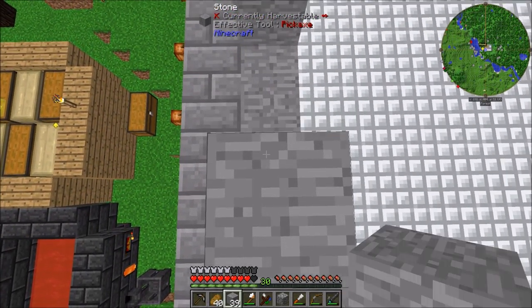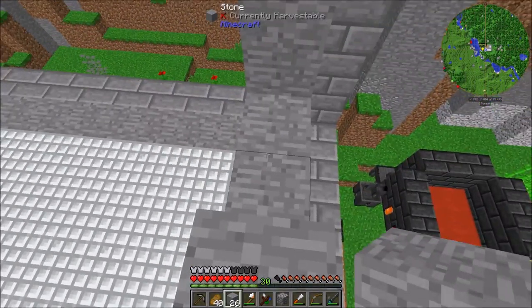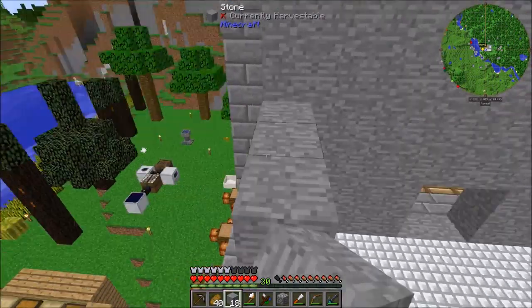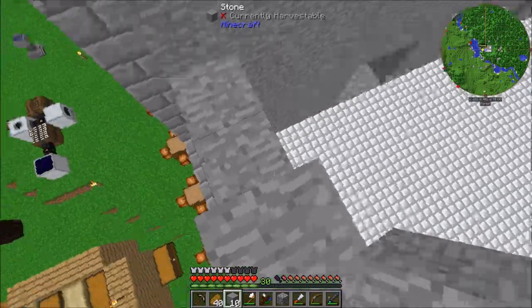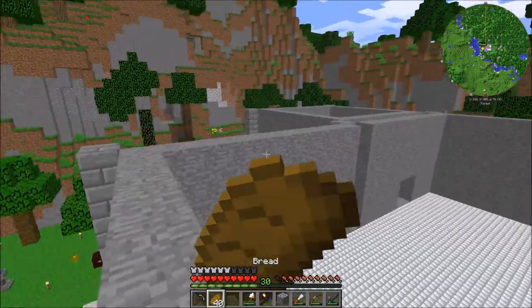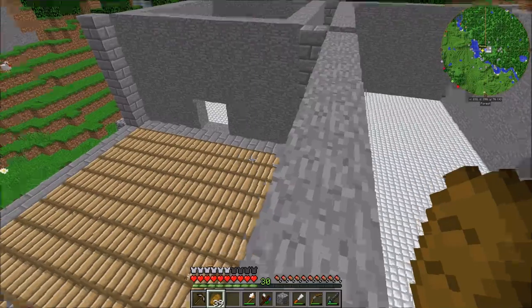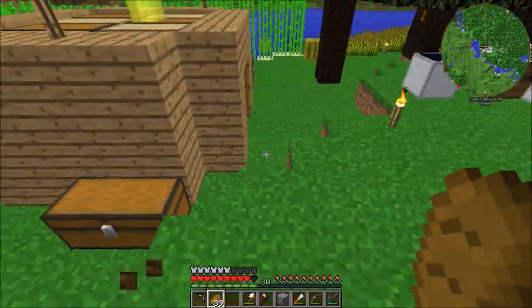Let's just build this up for now. I think we might finish this wall. It's going to be close. We just got perfectly enough — nice. So we added a bunch of walls, that's pretty good. We don't have any more stone though, so we're going to have to go mining for a ton of cobble.